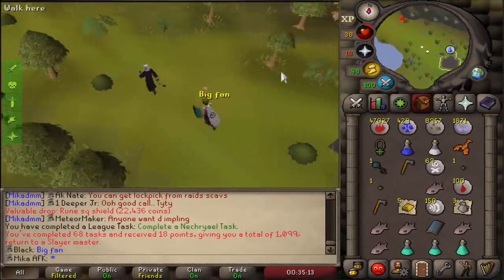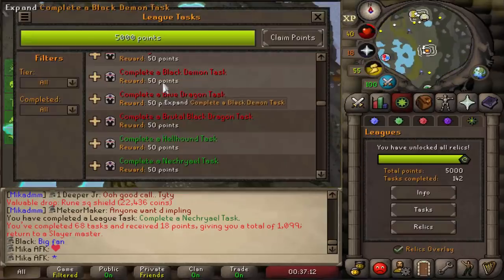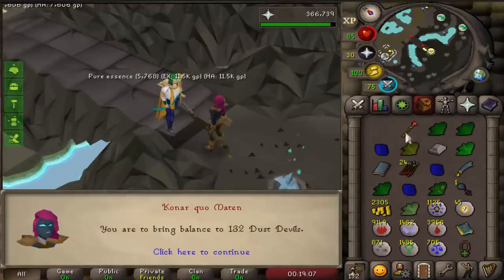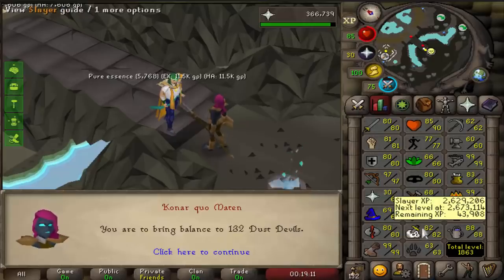We now need to take a new task for more points. Looking at the list, the next task will be Black Demons. It'll take a while but I have prayer potions, I'll be fine. On my main I did a few tasks, got very close to 98 Range and pretty close to 83 Slayer.